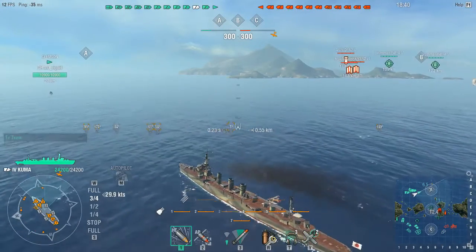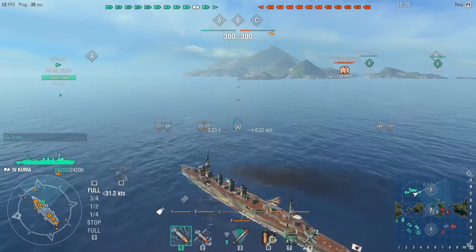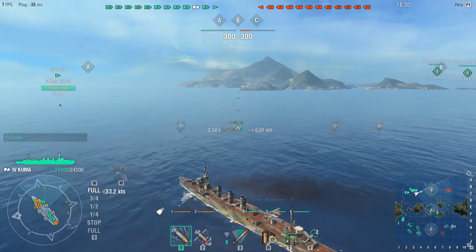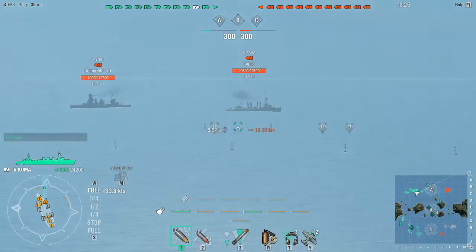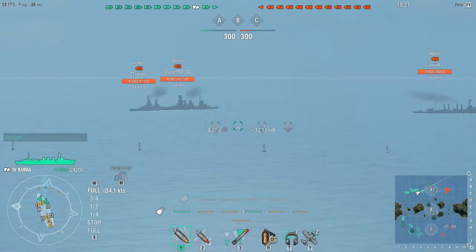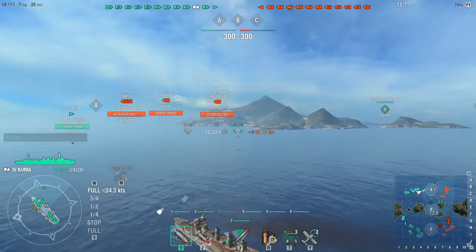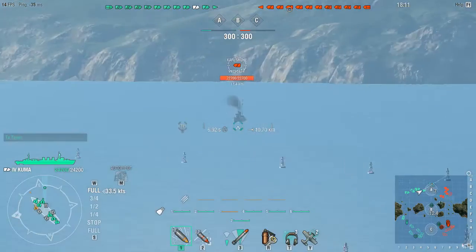If you're playing a low tier battleship and you don't know what Kuma is, you are really a worse player — not lying. Kuma is basically the wicked ship that doesn't have armor because she's basically a destroyer, but she is humongous — she is big.